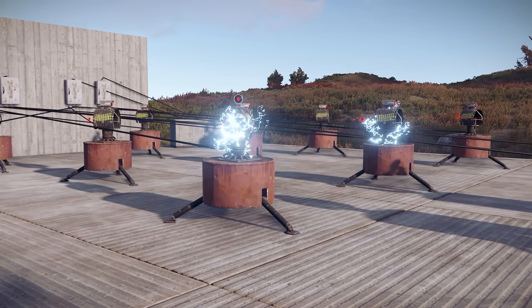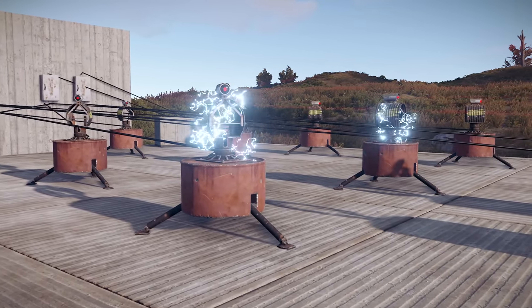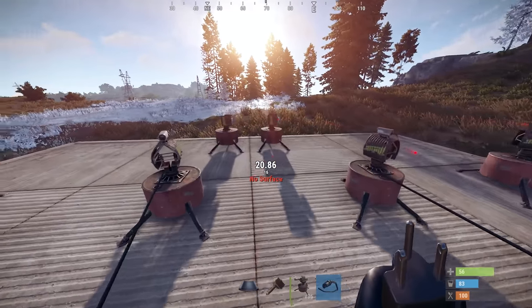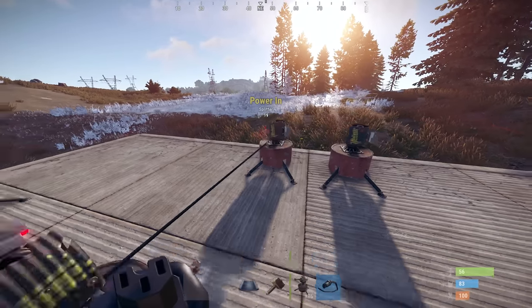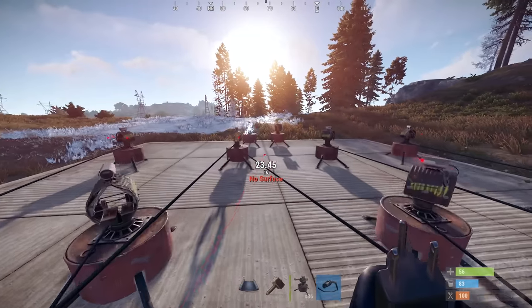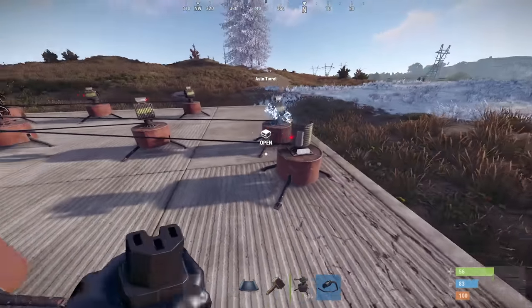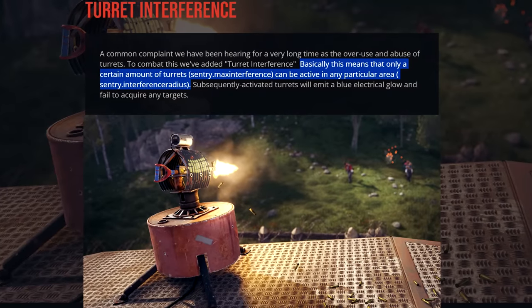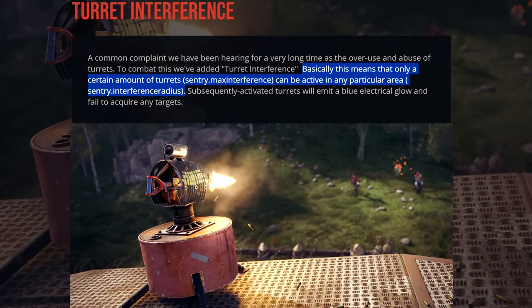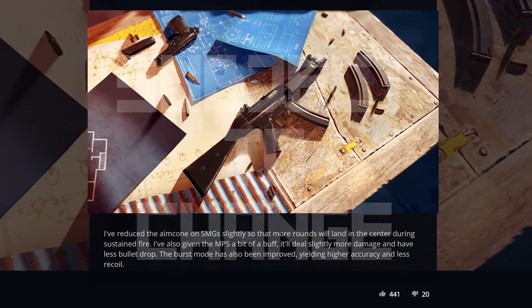Turrets got a surprise change this month, mainly to prevent players having too much fun — I mean, to mitigate their abuse — by limiting you to only 12 active at any one time within a 40-metre radius. You can still place more than this; you'll just have to rig up some electrics to turn them on and off as needed. You can still manually take control of a turret that's disabled, and server owners, please take note of these two convars for adjusting the numbers.